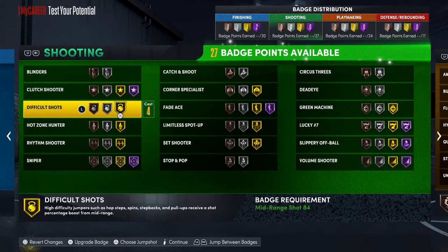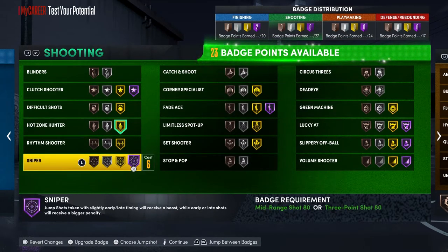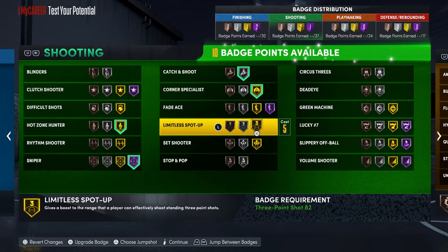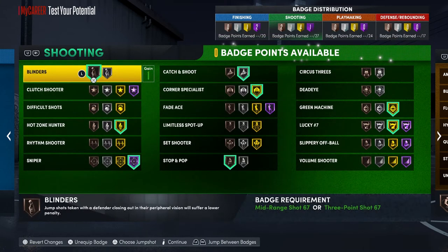For shooting badges — I run hot zone hunter on gold. Sniper is the most important badge in this game: it helps you make so many whites, and when y'all go into the park and rage because people hit whites, it's because they have sniper. I have sniper on hall of fame, catch and shoot on silver, corner specialist on gold, and stop and pop on bronze. Green machine on gold, lucky seven on gold, and with that extra point I put it on blinders. A lot of people run limitless spot-up and dead eye, but limitless spot-up is pointless for me since I don't take super deep shots, and I don't need dead eye because I don't take contested shots often.